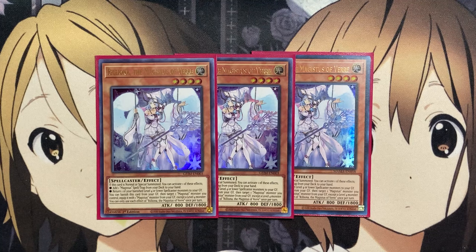If this card is normal or special summoned, you can activate one of these effects: you can add one Magistus spell or trap from your deck to your hand, or return one of your banished level 4 or lower spellcaster monsters to your graveyard. And you can banish this card from your graveyard to target one Magistus monster you control and equip it with one Magistus monster from your graveyard, except a level 4 monster. You can only use each of the effects of Mariliona, the Magistus of Vare, once per turn.